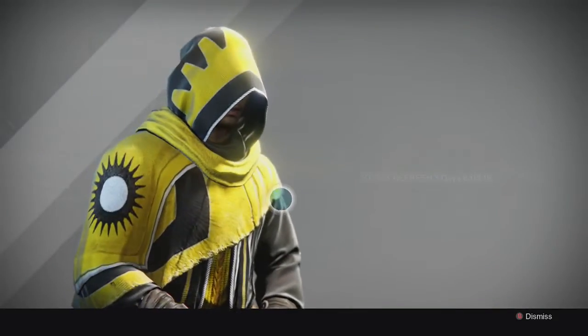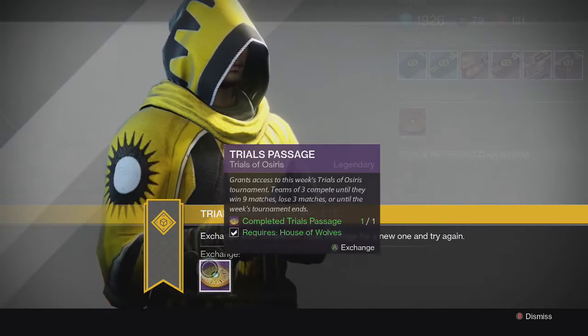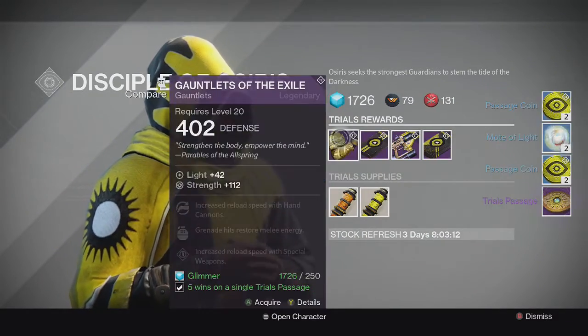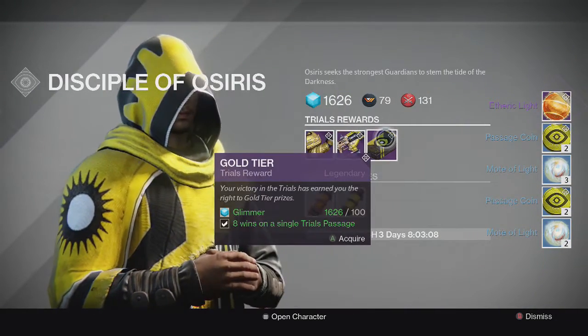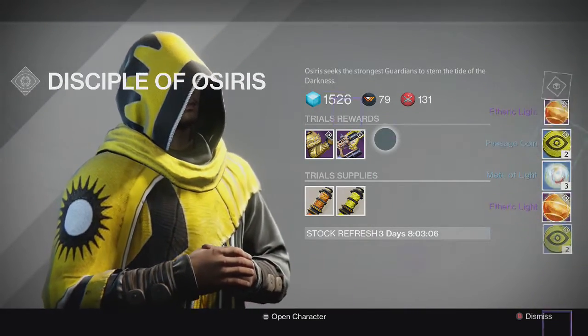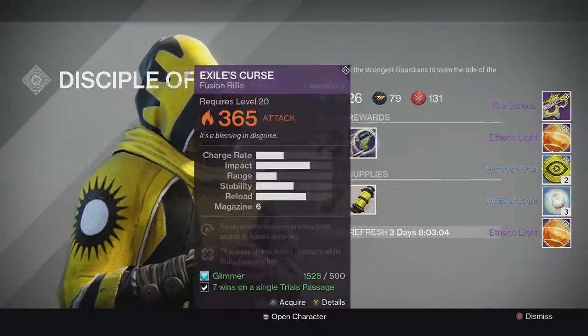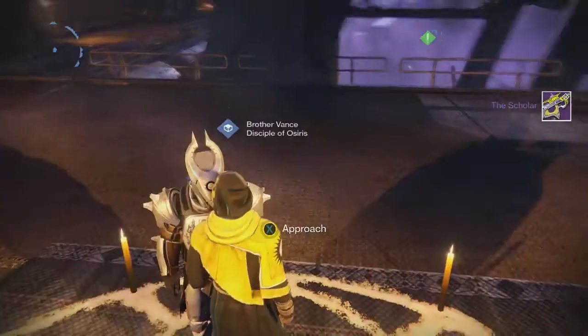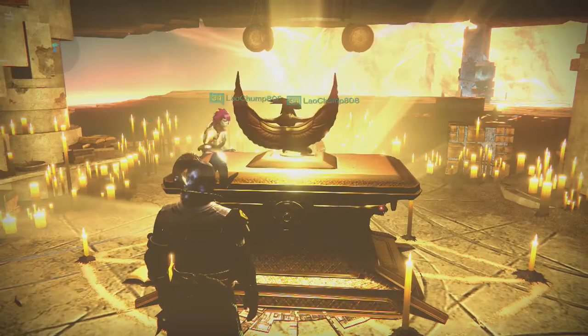Heading back to the Reef for Brother Vance and his tier packages, we end up getting Motelite and Passage Coins out of the first two tiers. Nothing exotic from the Silver tier, and from the Gold tier we get the Scholar — so nothing too exciting there. Another primary from the Gold tier which is not the greatest because it has no elements on it.